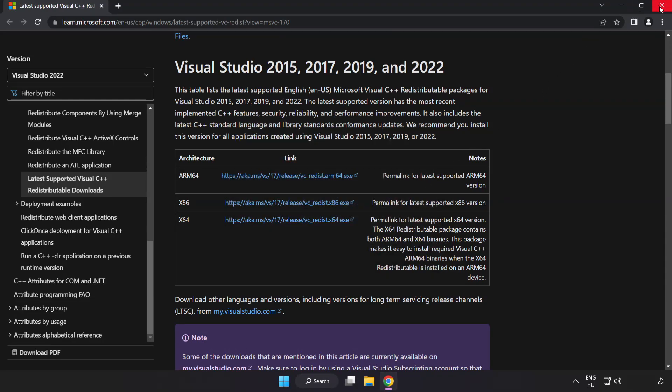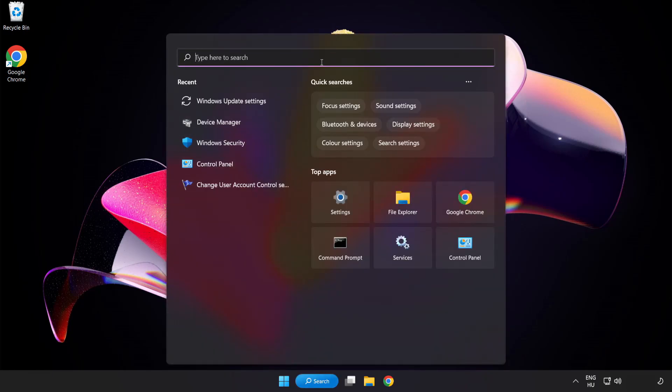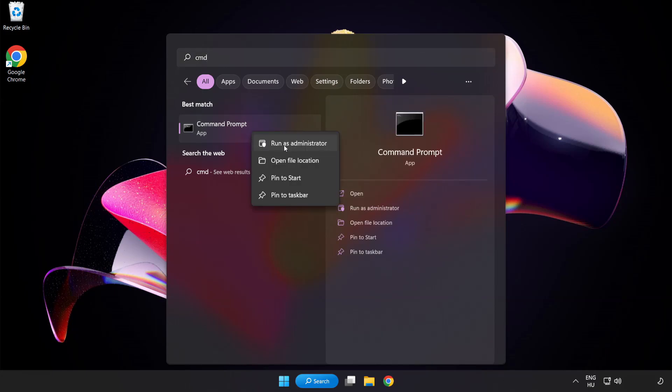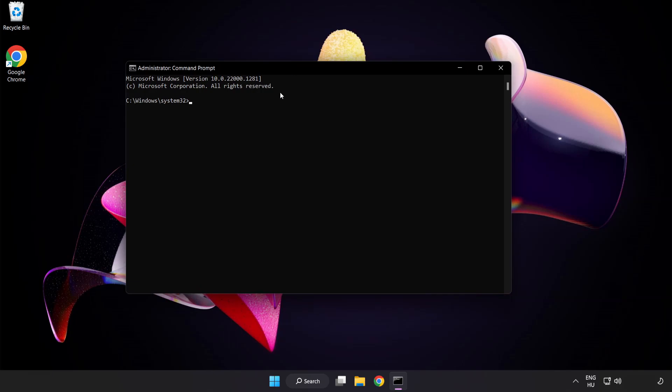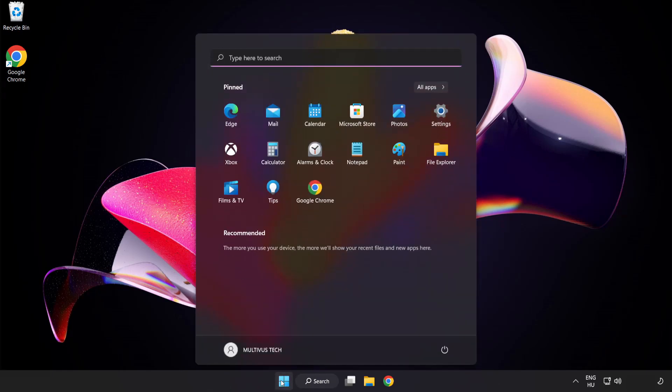Close the internet browser. Click the search bar and type CMD. Right click Command Prompt and click Run as Administrator. Type SFC /scannow and wait for it to complete. After it completes, close the window and restart your PC.